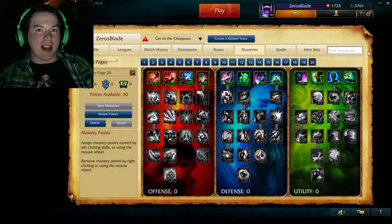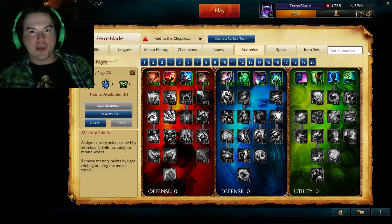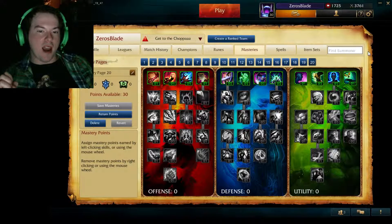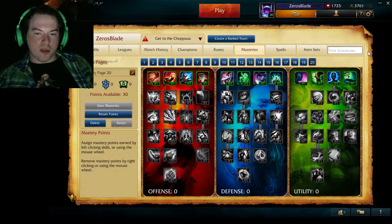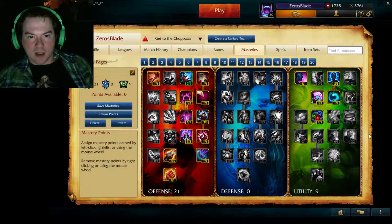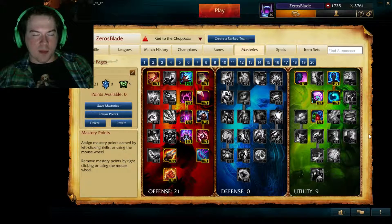Next up at number 4 is how many mastery pages you can have and why it's relevant. You can have up to 20 mastery pages, which means there is more than enough to have one for each role, as well as specific differences within that role. For example, you could have an AP mid geared more towards being defensive — higher magic resists, higher health pool, sustain through the lane, something like Swain. A more aggressive page looks something like this one, where you're a more poke-heavy champion like Xerath or Lux.